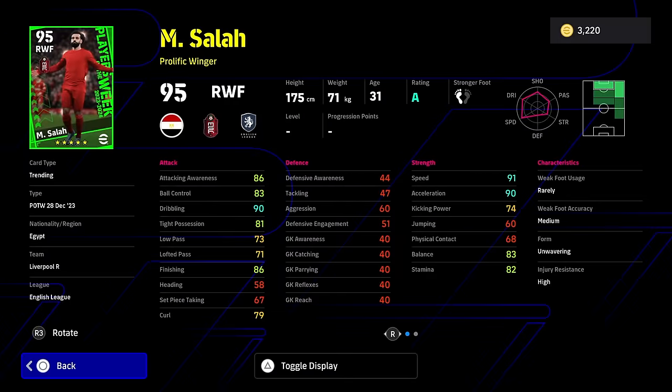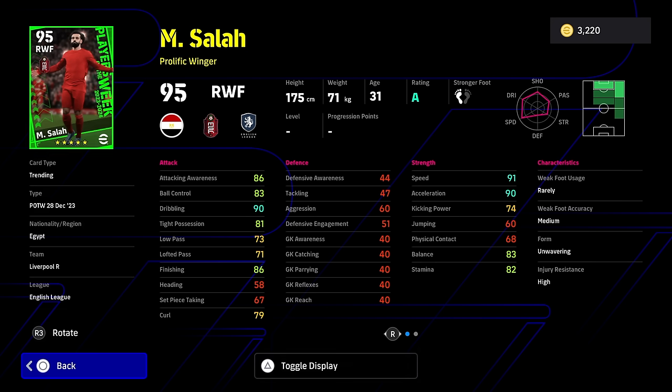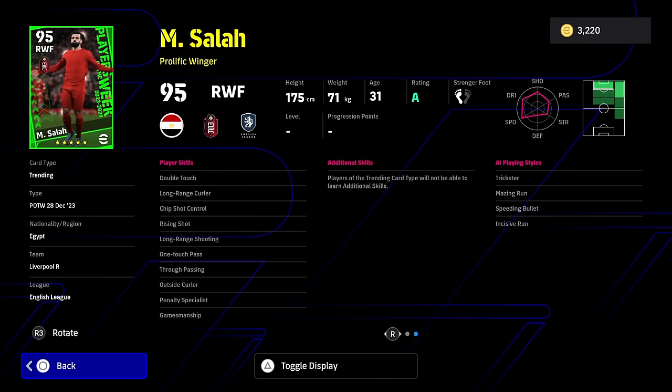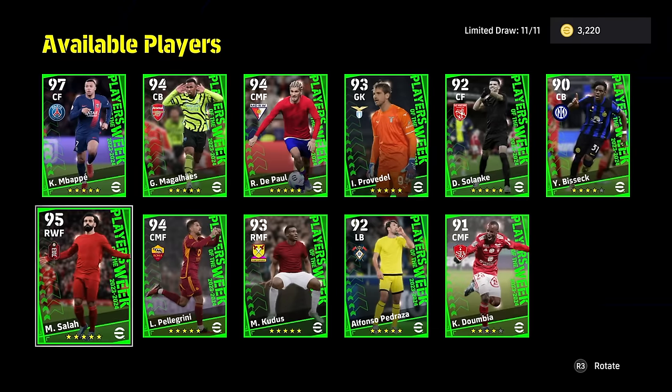Same with Salah — he has the same issues. He's got low pass at 73, not too concerning. His finishing is 86. Speed and acceleration are quite high. His balance is quite high. But the dribbling is the high point — 81 tight possession and 83 balance — and you're not going to get those into the plus 85 mark. He has one-touch pass and double touch, but he doesn't have anything else really going for him unless you shoot a lot. It's one of the weaker build cards of Salah. And if you are new to the game, this is where it's aimed at.